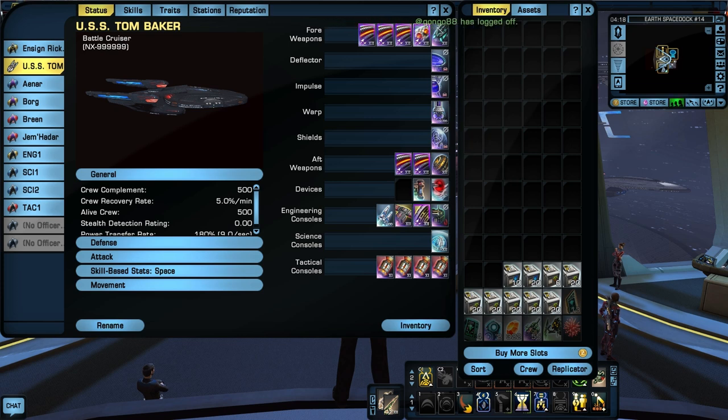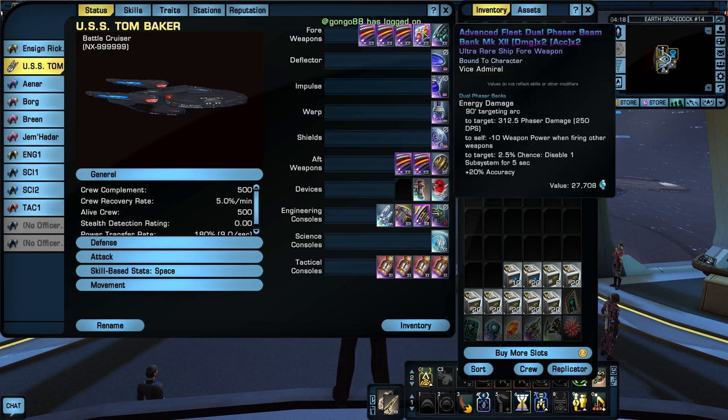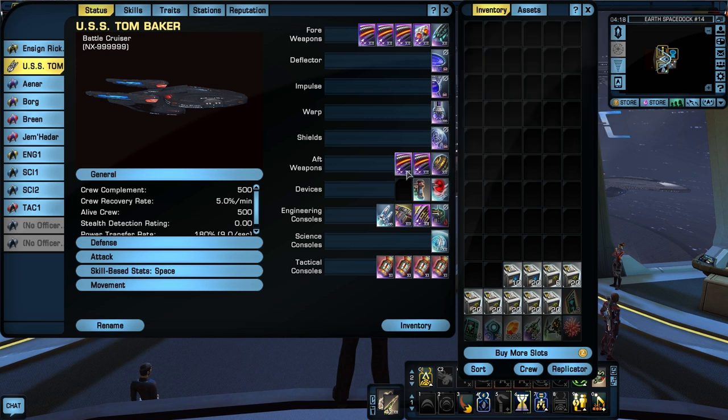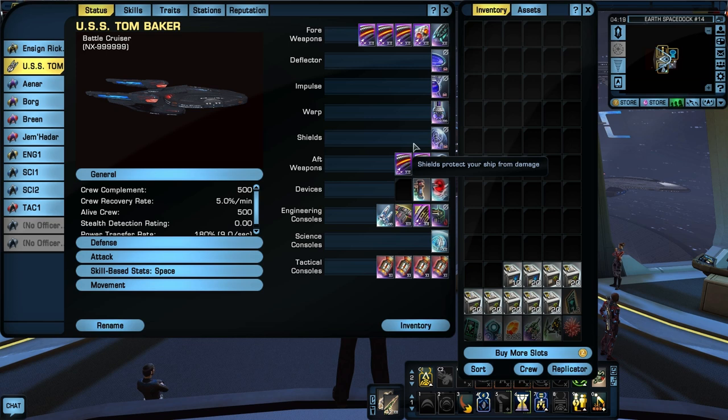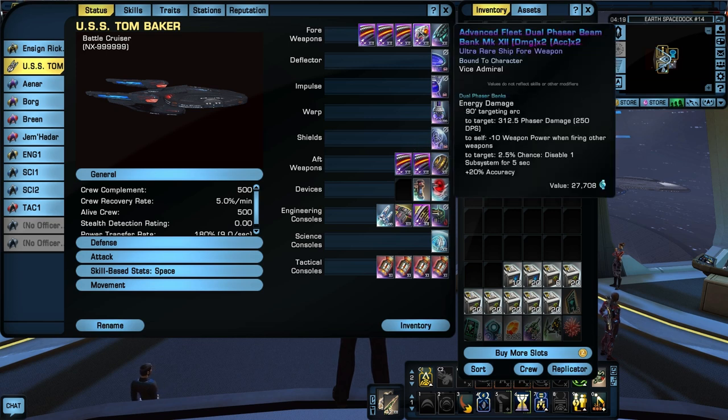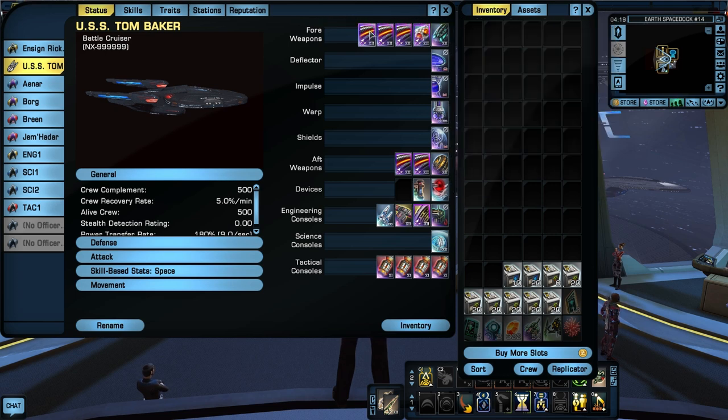It's got five forward weapon slots so I can really beef it up with beams. I went with three single beams up front, and then I added one dual beam bank to give it that extra punch when I am firing forward. Then in the back I gave it two beams. That means when I'm firing from the side, I'm going to have five beams firing. And then when I turn around to the front, this one has a 90-degree targeting arc, so I'll get the dual beam bank helping with the three singles — that gives a lot of forward punch. That's my build and I am using fleet weapons.